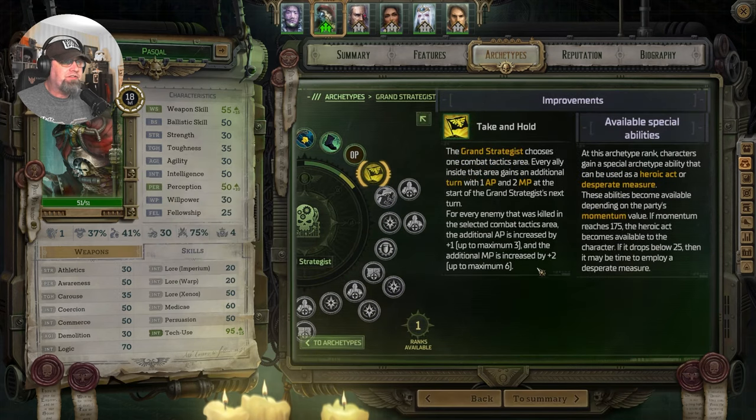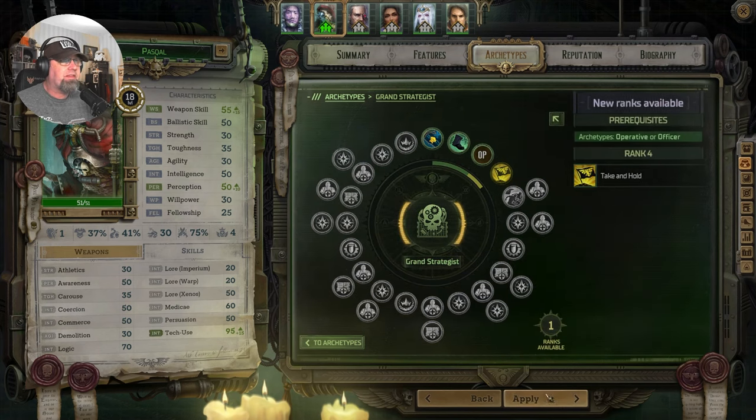Grand Strategist: we choose one combat tactics area. Every ally in that area gains an additional turn with one AP and two MPs at the start of the Grand Strategist's next turn. Every enemy that was killed in the selected combat tactics area, the additional AP is increased by one, up to three, and additional MPs increased to two. Interesting. We'll see if I can make that happen.